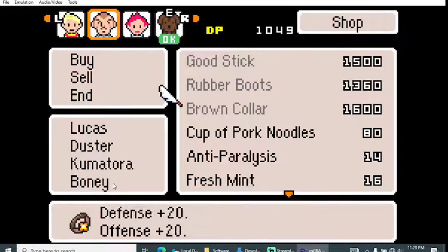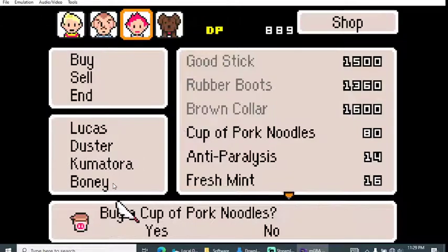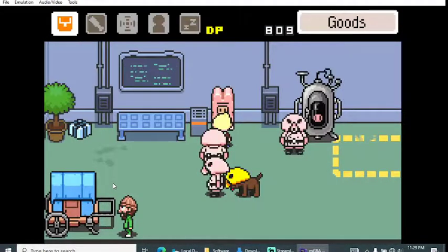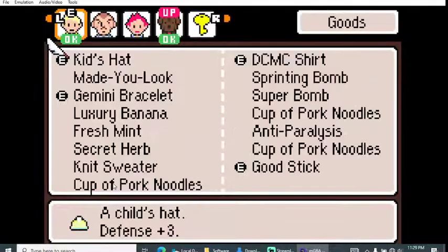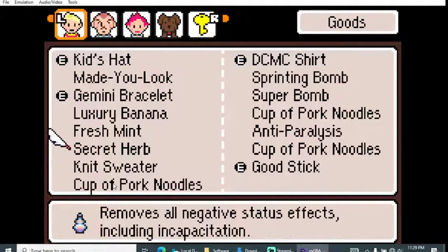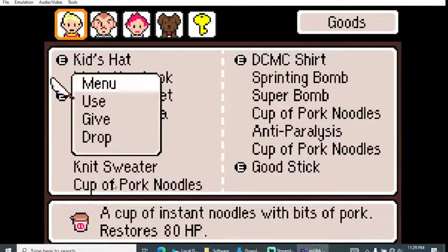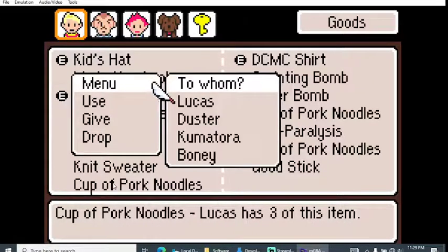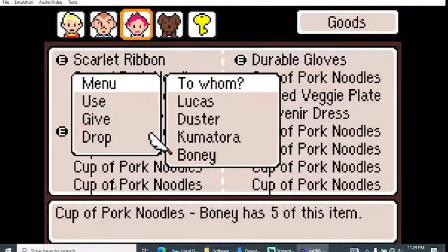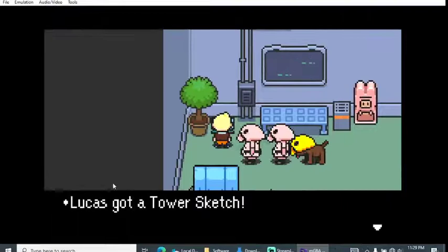Trying to buy for the second character. Not sure how much I have. I think I'm a little too full. It was supposed to restore some HP every turn, but it looked like it was only restoring one HP — that's really almost nothing. I wonder who programmed that; there's no way that was the initial thought. Okay, everybody's stocked up on pork noodles — that's the tower sketch.